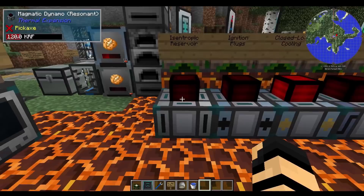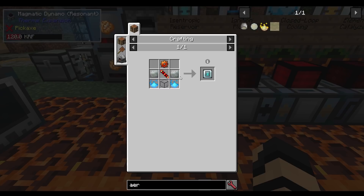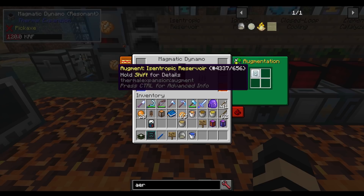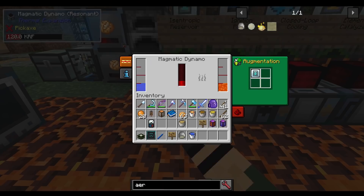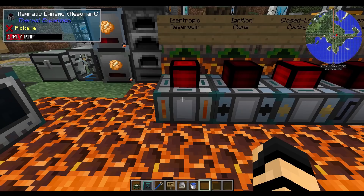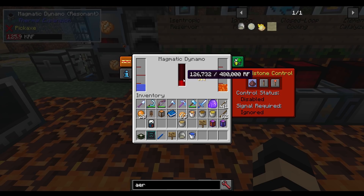And the isentropic reservoir to finish things off, for the magmatic dynamo. The recipe is signalum gear, invar plate, redstone conductance coil, hardened glass, and cryothium dust. One bucket of water plus a bit of lava has given about 120,000 RF from this isentropic reservoir — though it does require coolant. If you pull it off, the water reservoir totally disappears. You have to add that in manually and then turn it on for it to actually start producing the power.